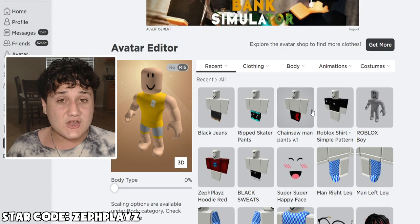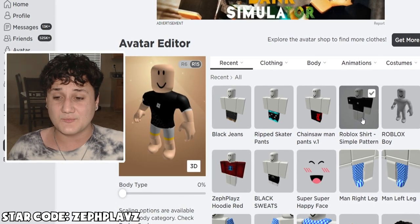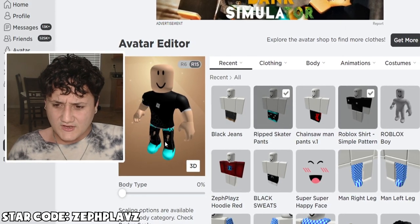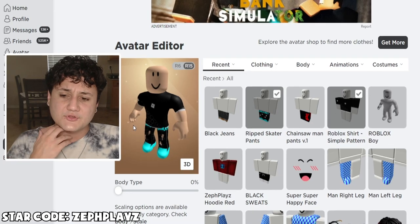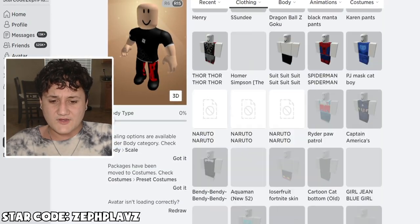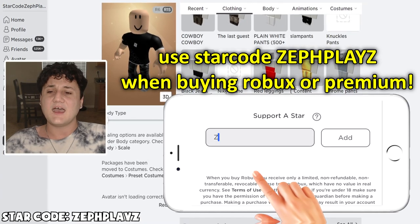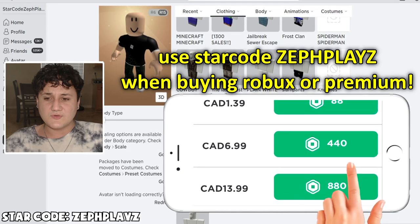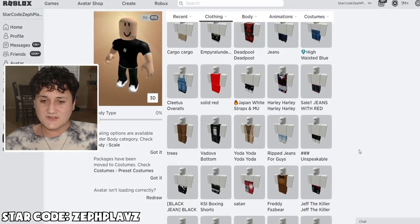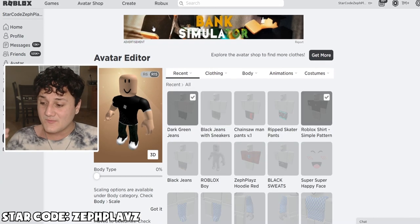We're looking for faces, hairs, and accessories to make the best Roblox account ever. Let's put on the Roblox shirt simple pattern — I don't see anybody with this shirt but it looks really, really nice. It's a short sleeve shirt with the Roblox logo and a bit of a pattern on it. That actually looks pretty good with these pants. I kind of like the dark green pants — I take back what I said earlier, I think they actually fit this better. And again, that is free! So we have the shirt and the pants sorted.